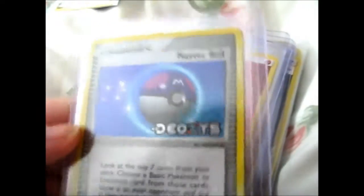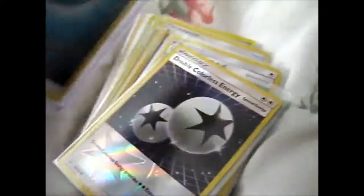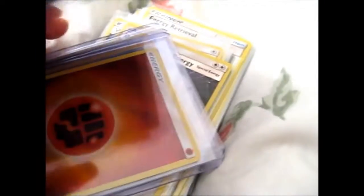It looks more like a holo, but obviously these old ones — the reverse holos are the stamped ones. Turn it over and we get Water, Fire, Fighting, Grass, and Electric. I forgot to look at the backs — I have no clue why. So the only one I didn't buy, because I didn't have it, was the Metal Energy.